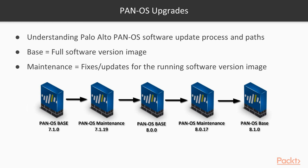We need to understand the upgrade path to bring a firewall from one specific version to another. Looking at the slide, I have a Palo Alto running PAN-OS 7.1.0, and I want to go all the way to 8.1.0. There are two types of upgrades: the base image, which brings you to a specific PAN-OS version level, and the maintenance upgrade, which applies stabilizing changes on top of that base.